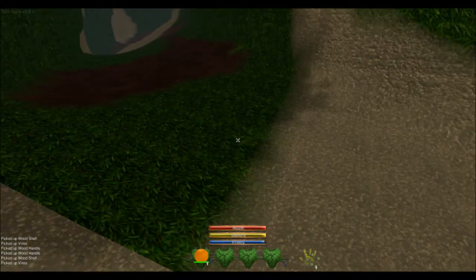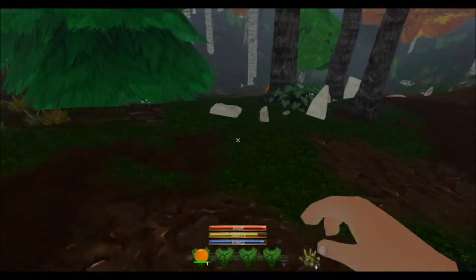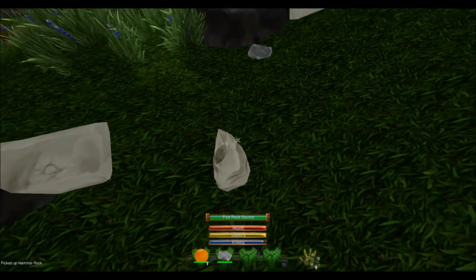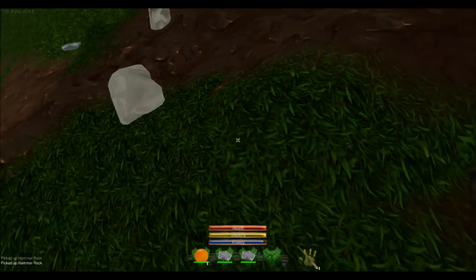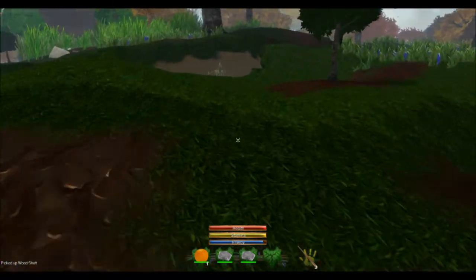Now, how do I get into my inventory? Alright, so I've got some wooden shafts for wood handles, I've got a purple mushroom, and I've got some flat rocks. I believe I need to find some more rocks but smaller ones — there's a hammer rock and a pick rock sauce.